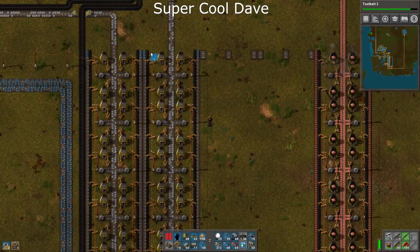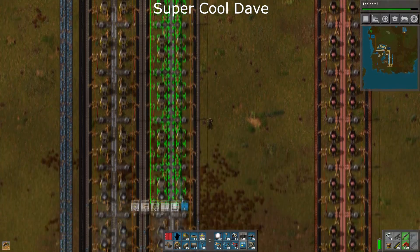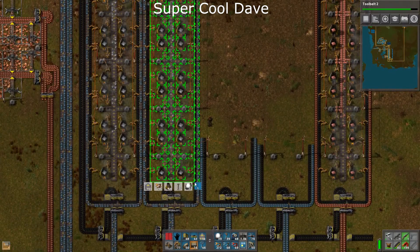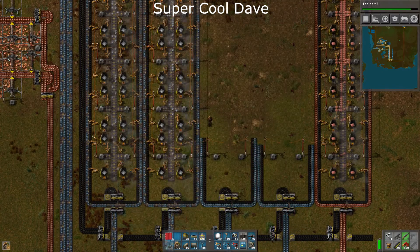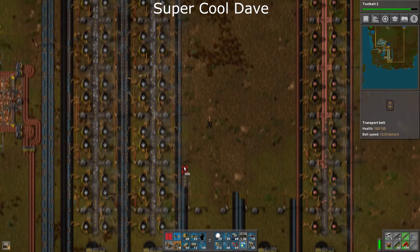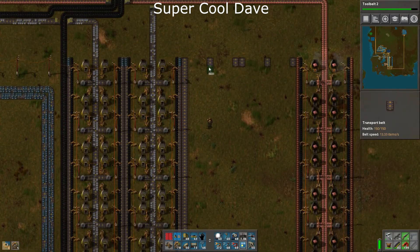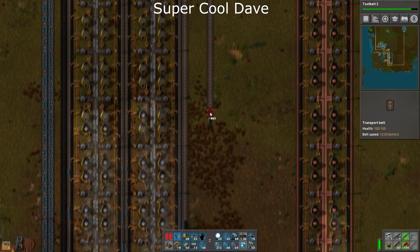First things first, let's just make a copy of everything that's inside of here. Done. I'm not going to paste it down yet — I am going to build all the conveyors manually so my robots aren't wasting their time trying to fly around and place them down.